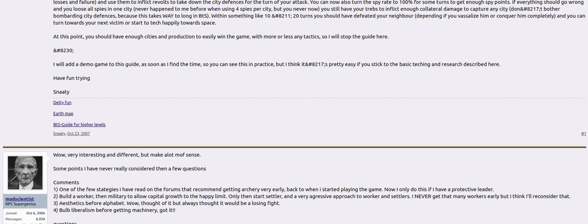He says you can do it in like 10 to 20 turns to defeat the neighbor, depending on if you vassalize or conquer him. Usually I conquer them all the way, but with Tokugawa in one game I decided to vassalize him because I liked the way his cities put a cushion between me and some of the other computers. Playing Mansa Musa, I took out the Byzantine — I was isolated — and this method helps you tech really fast in an isolated situation. Then I met Tokugawa, set up some galleys, and ferried units over fast enough to defeat him. So you should have enough cities and production at this point to win the game with different kinds of tactics.